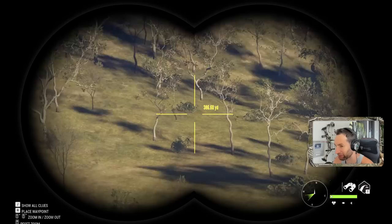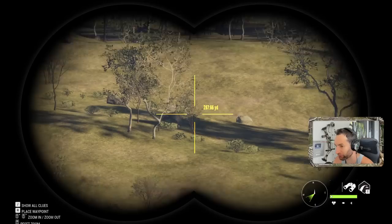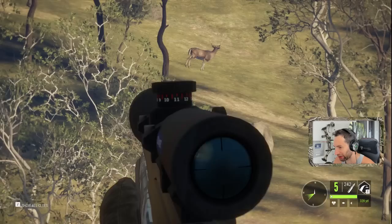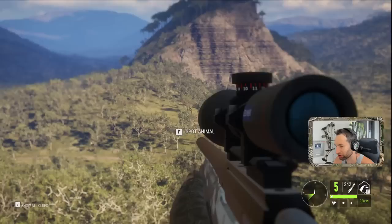We got a fallow out there — it's not that big, probably a three. We may go for a shot with the .22-250 just because I don't want to spook these rusa that are over here at 400 yards. Plus we gotta figure out where it actually shoots from up this high. It's 300 yards but we're going to have a ton of elevation drop — we gotta hold low.